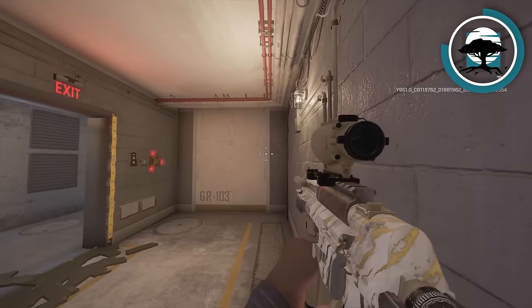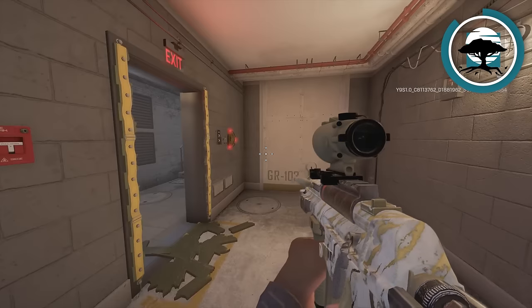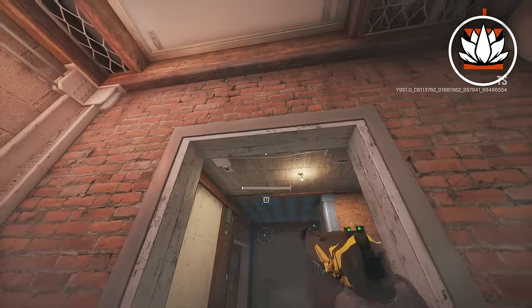On other examples you could be exposing yourself to way more, which makes putting Melusi Banshees on the sides of doorways a lot more favorable. The next operator is Aruni.